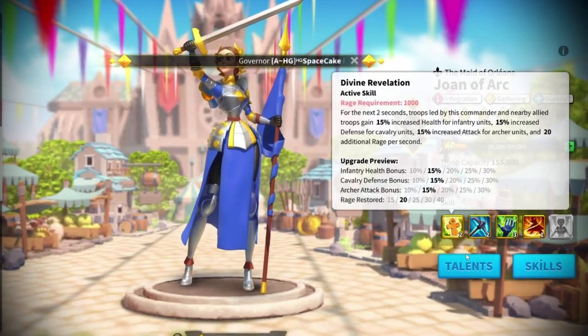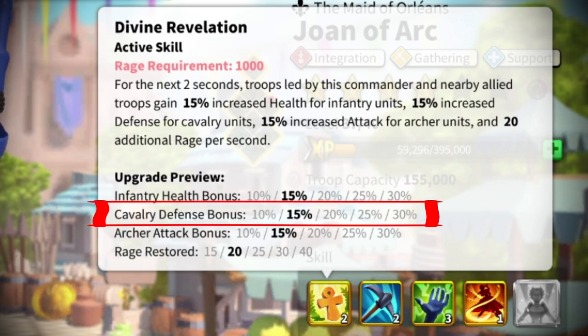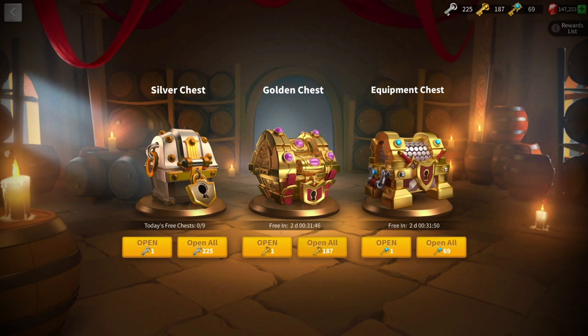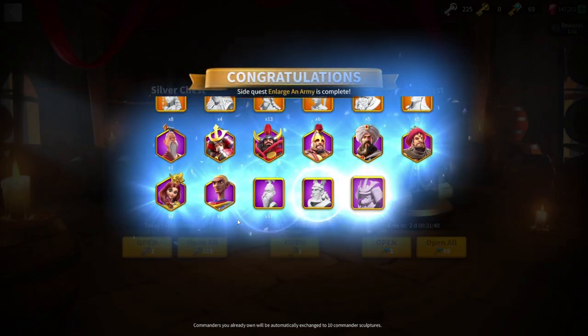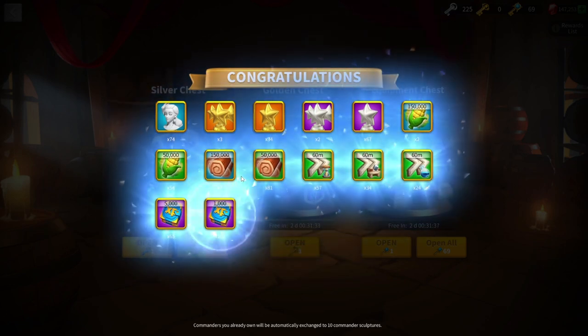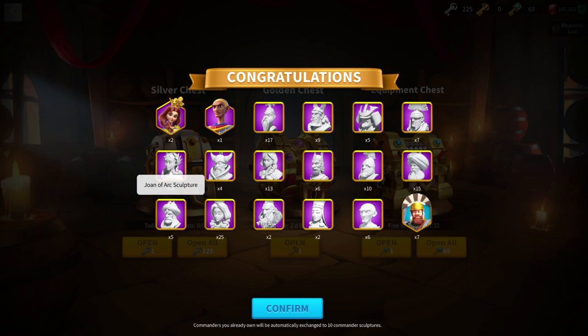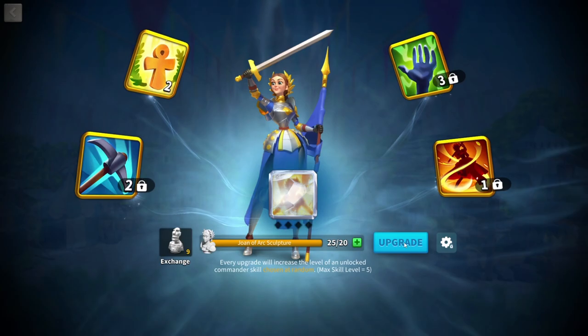So I was trying to get sculptures for someone else — good old Joan of Arc. I was buffing my Mina with Joan's AoE while fighting against Lohar. If somehow we could max her first skill, our cavalry defense buff would become 30% instead of 15%, and rage gain per second would go up to 40 instead of 20. So I used every single gold key I had in the tavern. Unfortunately, we failed — we couldn't get enough sculptures to max Joan's first skill, only enough to upgrade it once. Was this going to be enough to secure our legendary commander sculptures?